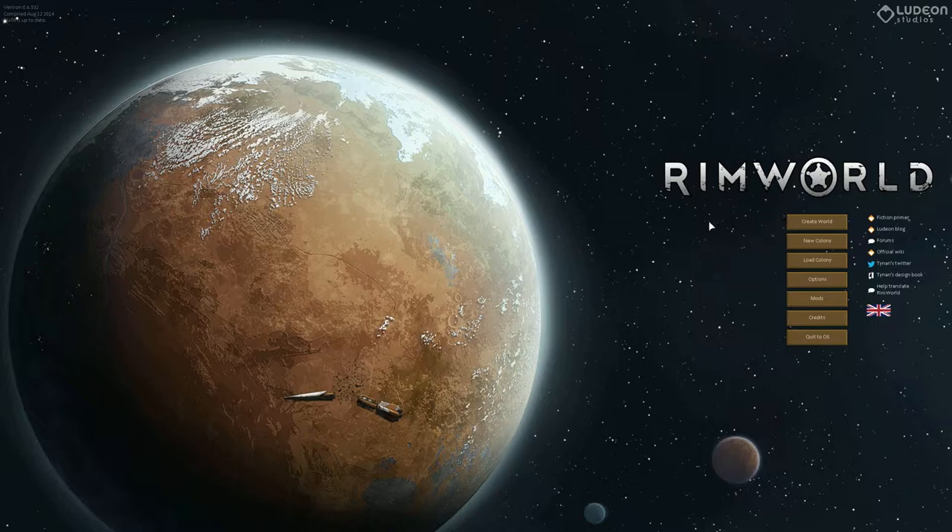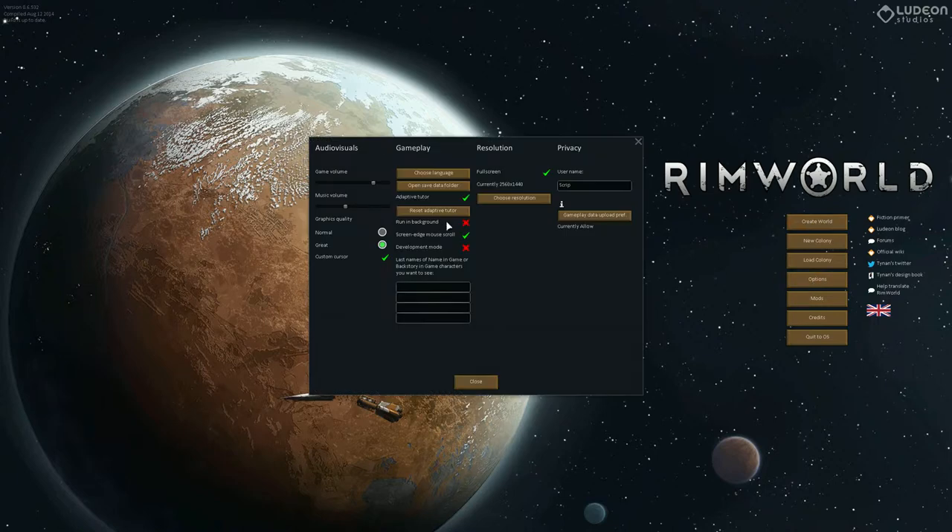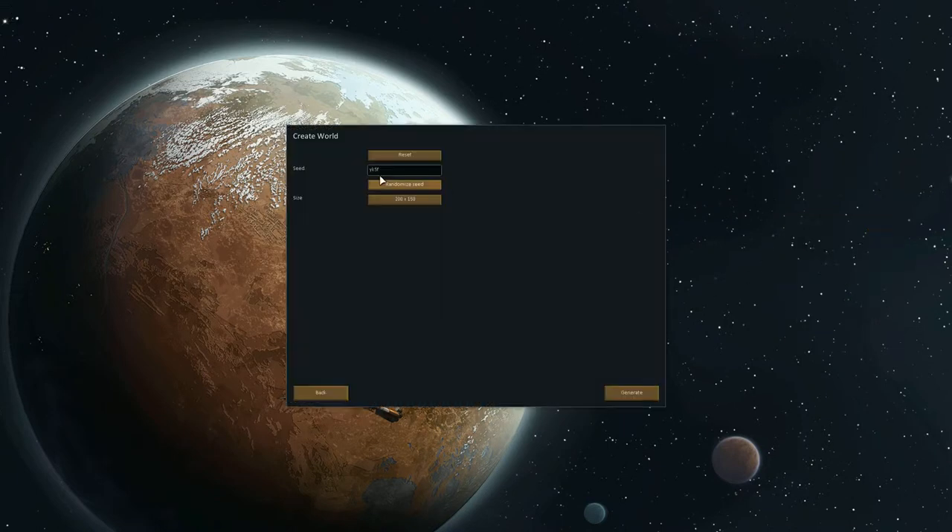And let's get started. First thing first, let's see the options. Reset the tutorial just in case. Everything looks fine. Create a world — I'll just randomize it and I'll pick default size.